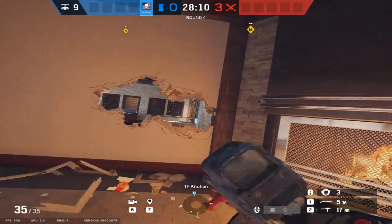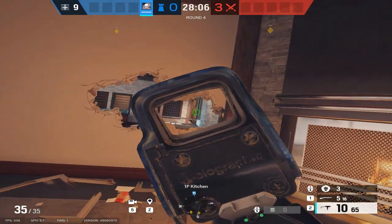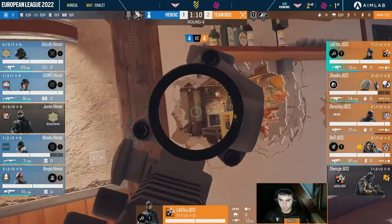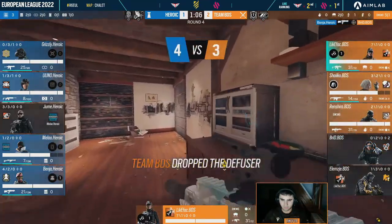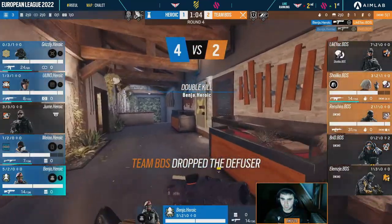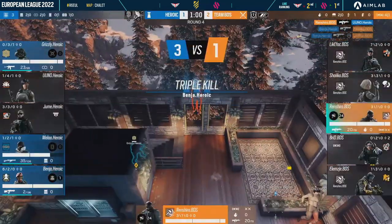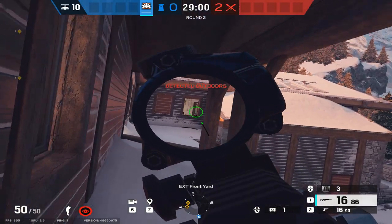Against solarium side takes, Mute should rotate from games over to support Jaeger in dining. Mute can hold the trophy window jump-in from kitchen, and Jaeger can hold the westman as well as lobby flanks. Aruni should stay in piano hall — this achieves two things. First, it stops us from being flanked while everyone else is focusing on solar side. But it also means if any attackers drop down to the bathroom window, you can apply a lot of pressure onto them from the piano hallway window. You might not be able to kill them since they can play behind the pillars, but limiting where they can play is still very useful.